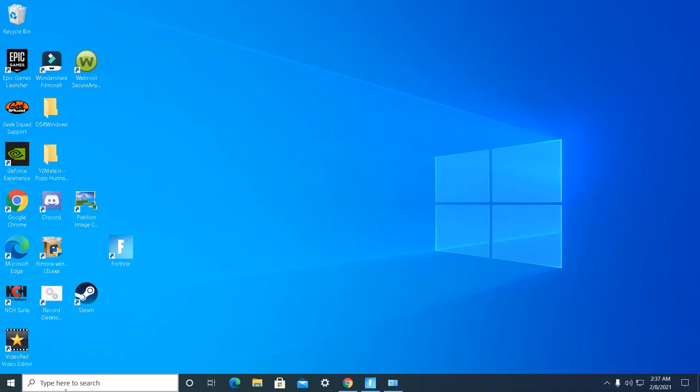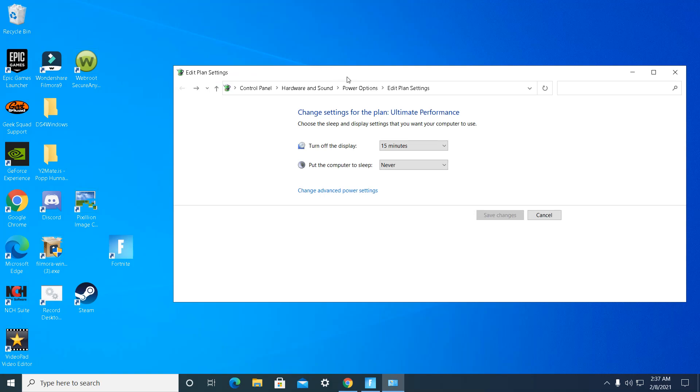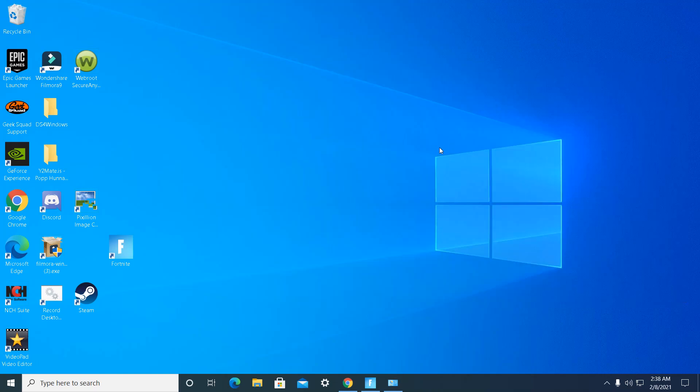Next, type in 'Edit power plan' in the Windows search bar and click on it, then go to Power Options. You'll see preferred plans: Ultra Performance — which is for higher-end PCs — High Performance, and Power Saver. You want to go to High Performance. It may use more energy, but it's better for lower-end PCs. Once you switch to that, it will help a lot.